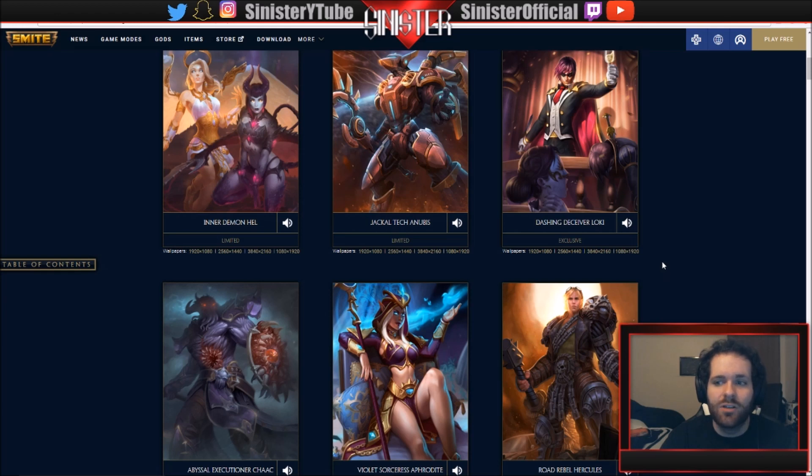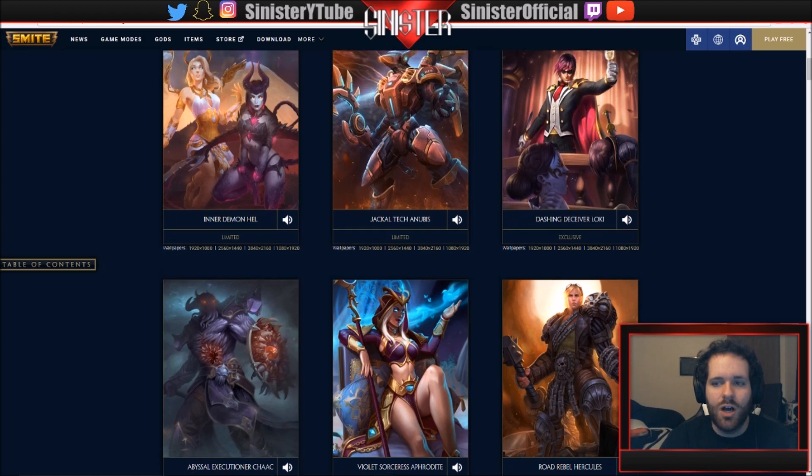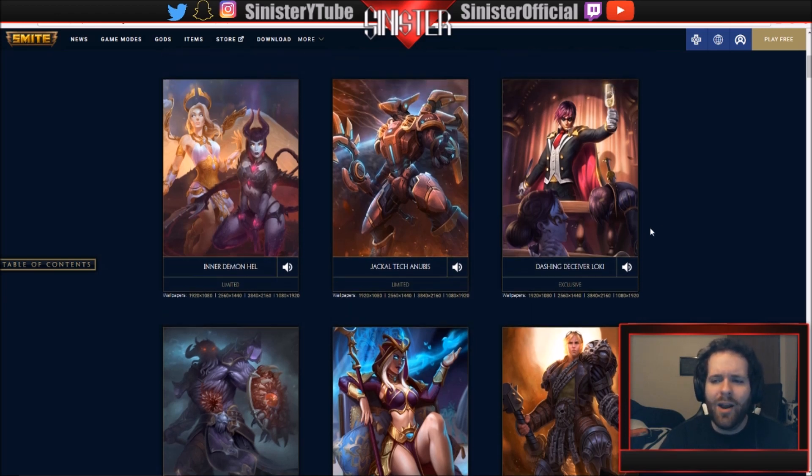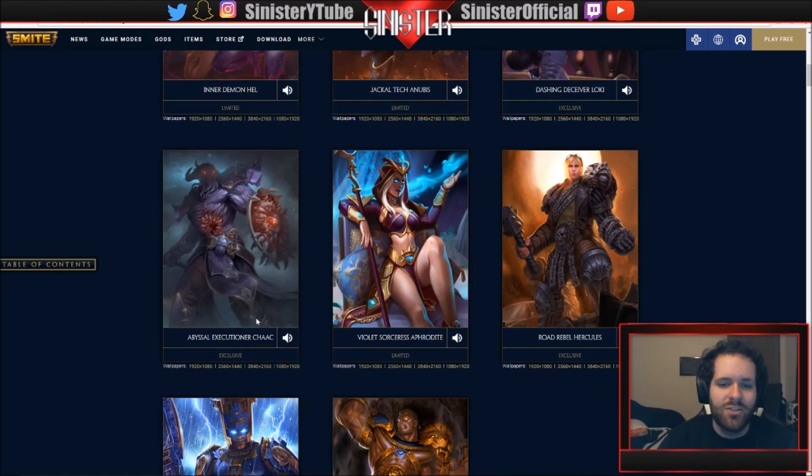We have Dashing Deceiver Loki, which is going to be part of the last bundle along with Abyssal Executioner Shock. These two look amazing - the Shock skin is Cthulhu'd out and it looks badass. I can't wait to do a review on that. Loki I'm not a big fan of the skin, but the voice line: 'Look into your heart and find the god within, it is your destiny.' We also got Abyssal Executioner Chalk - the voice line: 'Once I get inside their heads it won't be long until they become entirely insane.'